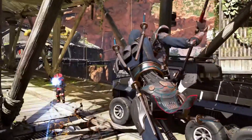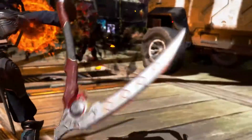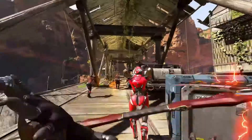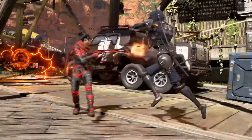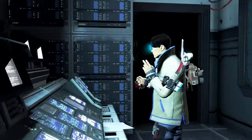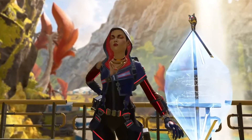Thirdly, Revenant is finally getting his heirloom, and dare I say it is the best looking heirloom I have seen so far in the game. It fits Revenant's persona so perfectly — I mean just look at it. The Soul Reaper makes the Death Scythe beam from Gundam Wing look like a little glowing toothpick. Well, maybe not that bad, but yeah you get it. The only way to get this is to buy all 24 event packs. Ouch — I need to find me a sugar mama.